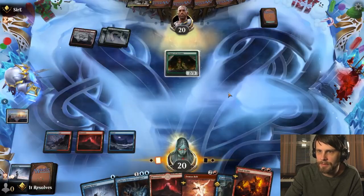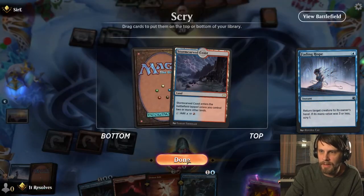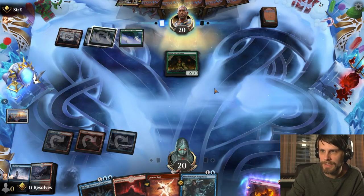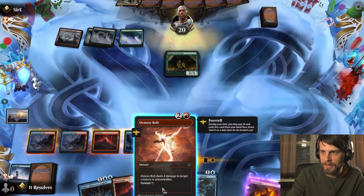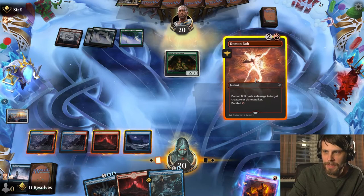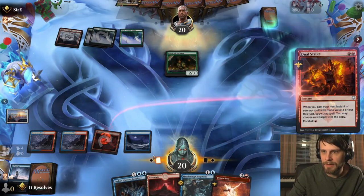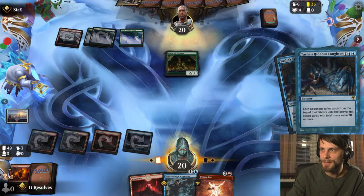I think what we'll do is foretell this and then again proactively bounce the auger. We're kind of getting to the point where we can kick the Maddening Cacophony — if we Dual Strike and kick the Maddening Cacophony, we're golden. We can foretell this and then Maddening Cacophony, or alternatively we can Dual Strike and Tasha's Hideous Laughter, which seems quite good as well. I think I'm going to go that route — we're going to double this and mill quite a number of cards. Down to 17 cards in the deck. Pretty good.